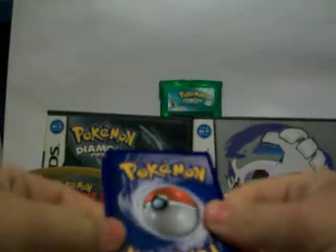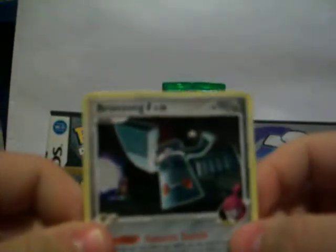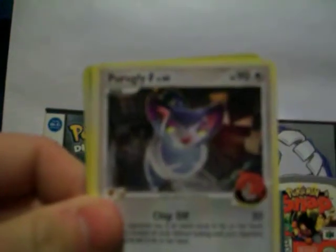Hoping for a Level X in any of these, but Rising Rivals mostly. From the Platinum pack: Bronzong G, Houndoom G, Octillery, Armor Fossil, Budew, Torkoal, probably a G, Turtwig, Cascoon, a Reverse, and a Shaymin Hollow. I think I already have that one but I'm not sure.